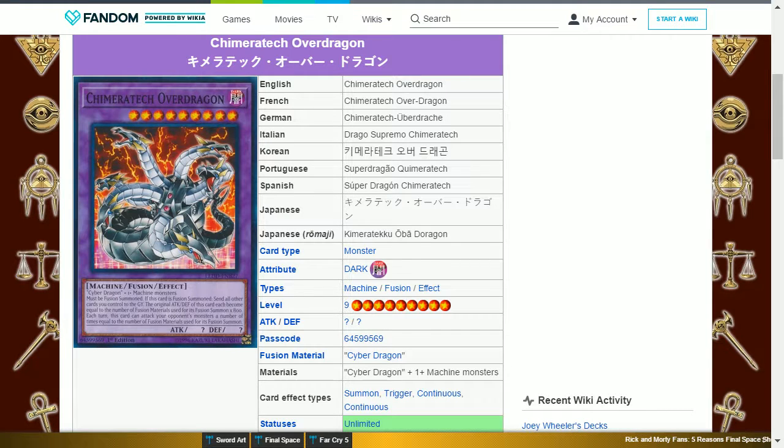As for the rewards themselves, you can get Chimeratech Overdragon as an Ultra Rare. This card is a Dark Machine Fusion, level 9, with question mark attack and defense, and requires a Cyber Dragon and one or more machine type monsters. Its effect is: must be fusion summoned. If this card is fusion summoned, send all other cards you control to the graveyard. The original attack and defense of this card becomes equal to the number of fusion materials used for its fusion summon times 800. Each turn, this card can attack your opponent's monsters a number of times equal to the number of fusion materials used for its fusion summon.